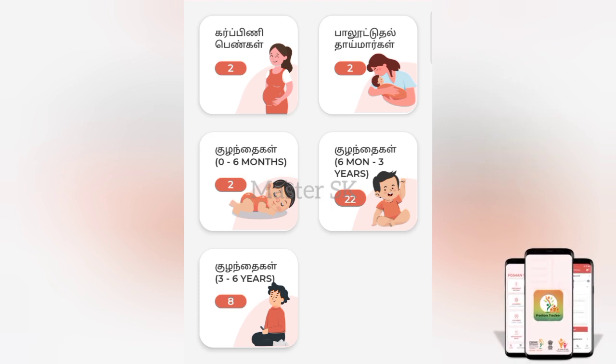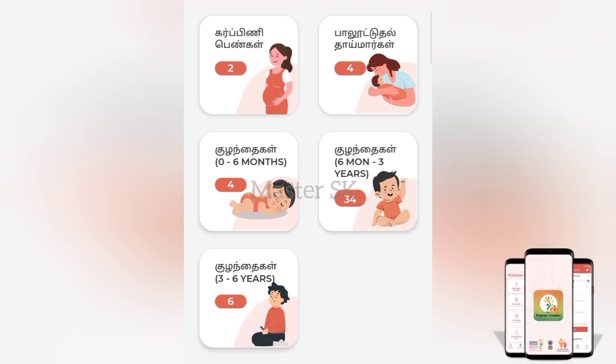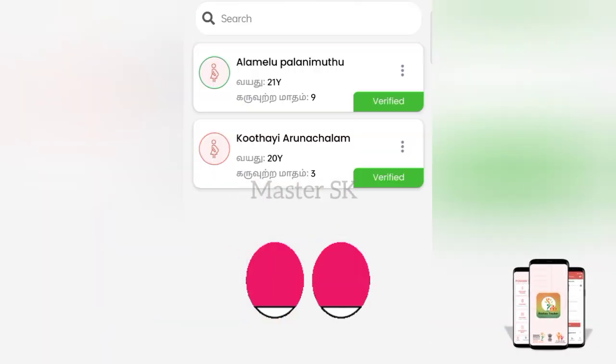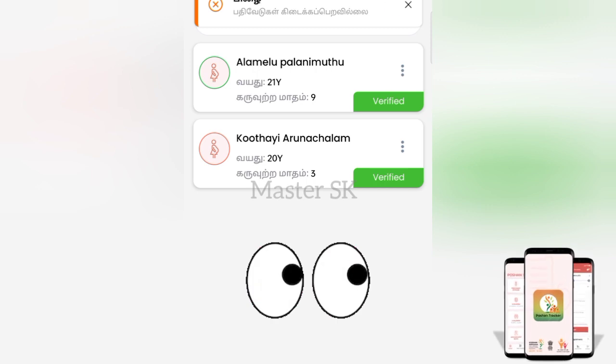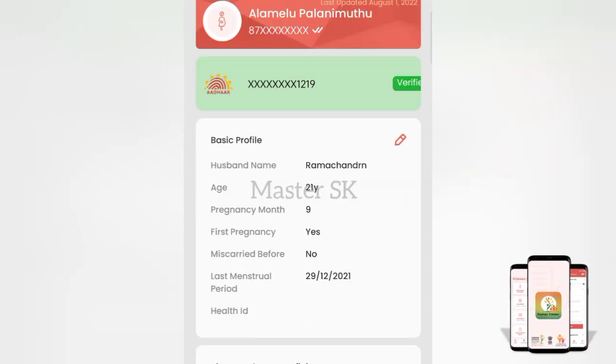So let's see how to select a category. Go ahead and choose the category. Initially, we will select the appropriate caste category. Click on the entry and select the two addresses in the category. First, click on the Alameelu option.